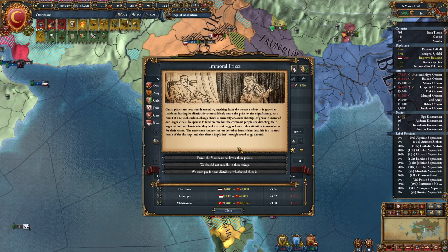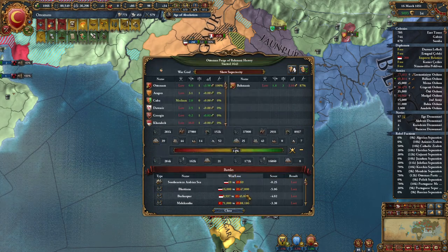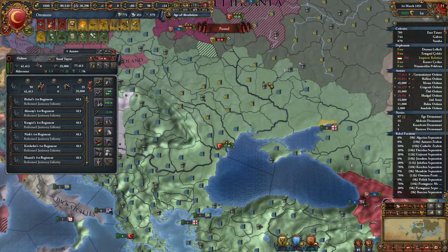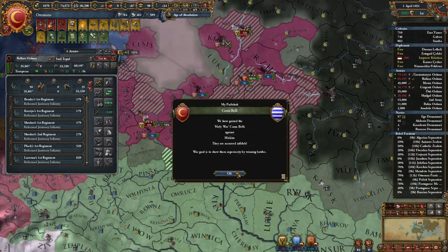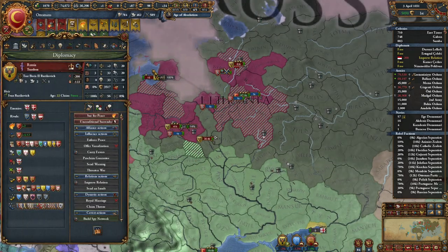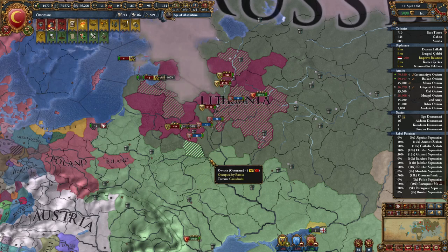Bahamanis bought another stack of mercs — 700 ducats, that's fine. That province is already back; let's go take it back. Let's go say hi there. Take Lithuania.